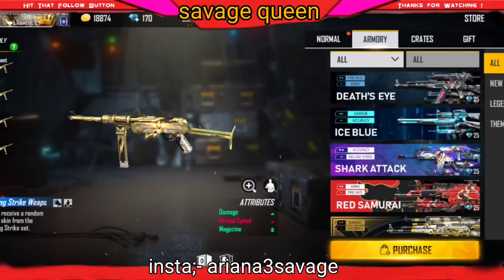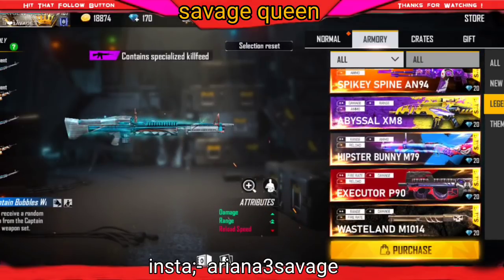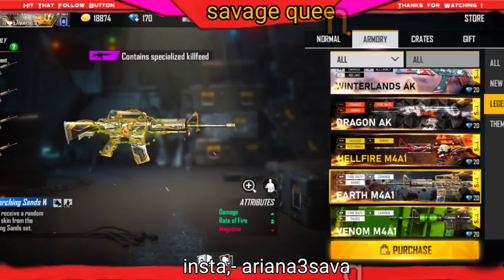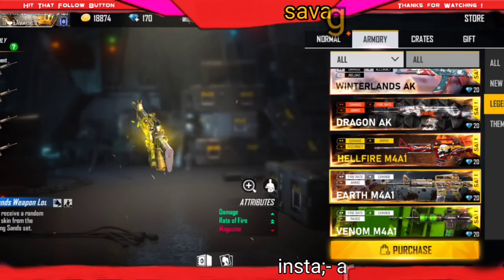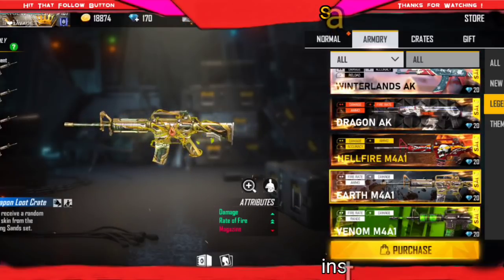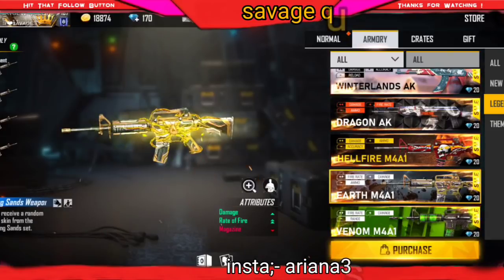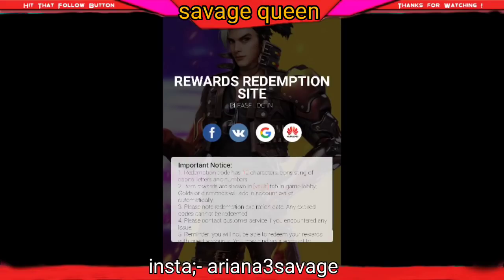You will also get a good event skin. I'm talking about the M4A1 — this one will be free. You will get a game from overseas, but you won't get a Free Fire event directly — this will be a redeemed code. You can get it until October 30 and until November 15.